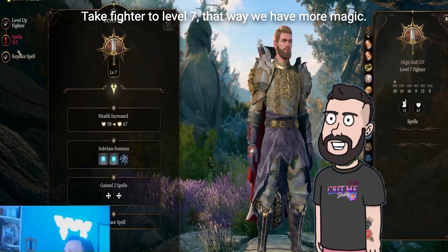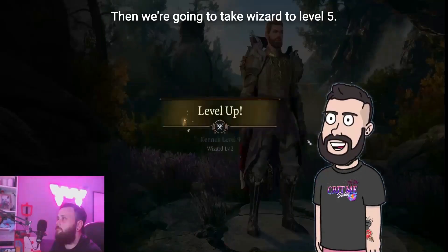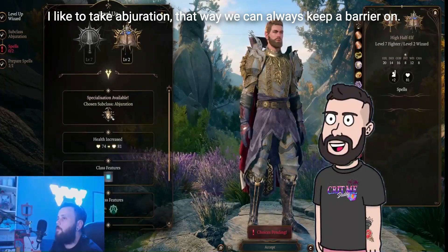Take Fighter to level 7 so that we have War Magic — this way we can cast a spell and then go in for a swing. Then we're going to take Wizard to level 5. I like to take Abjuration so that we can always keep a barrier on.